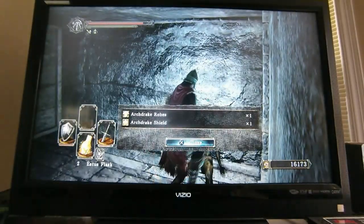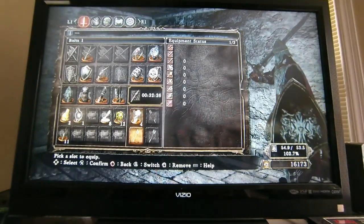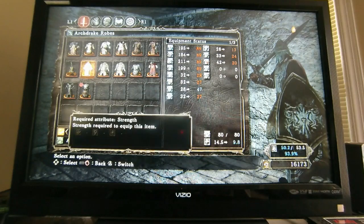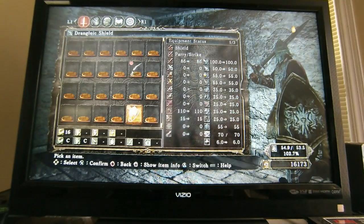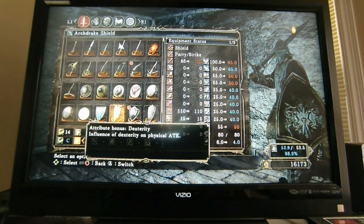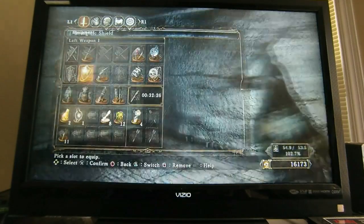There's the Arch Straight Gloves and Arch Straight Shield. The shield has a C for strength and a D for dexterity — not too awful, pretty decent. It's pretty lightweight.